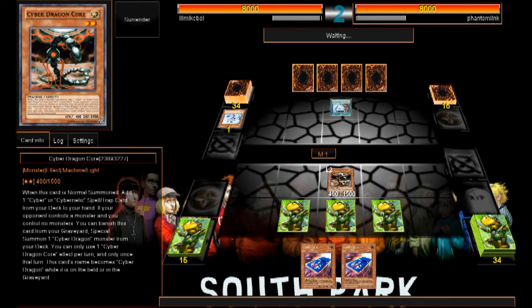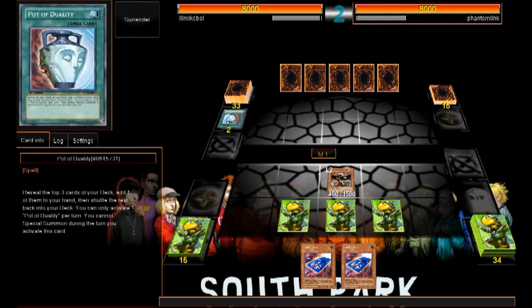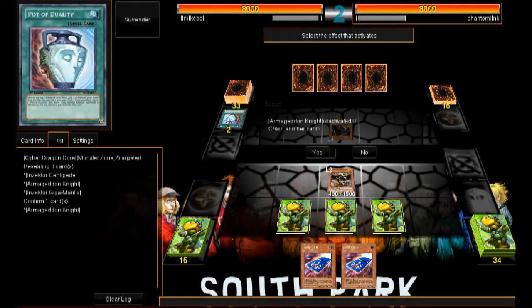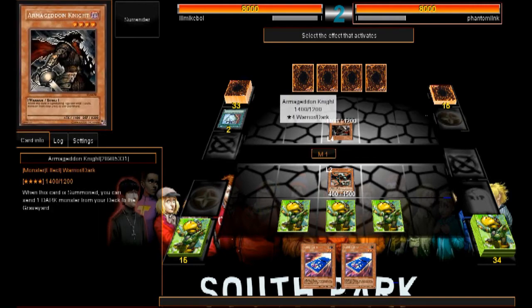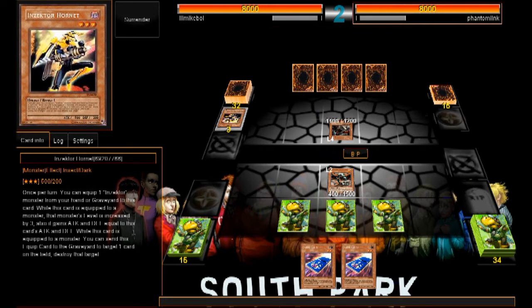What the hell is he playing? Oh — Inzektors, fair enough. Inzektor Centipede, Armor, Giga Mantis. When this card is summoned you can send one card from the deck to the graveyard — he's going to send Inzektor Hornet. And he's going to go to battle phase.